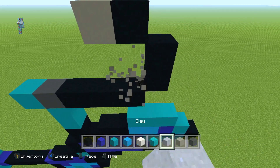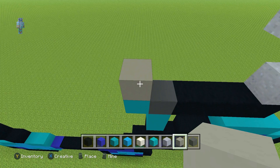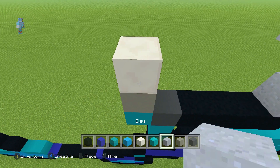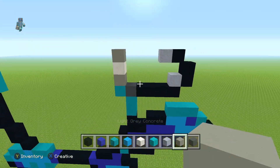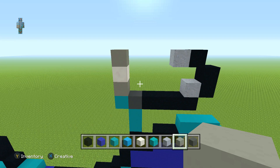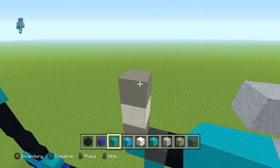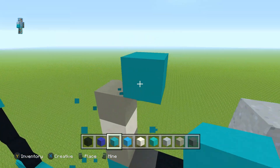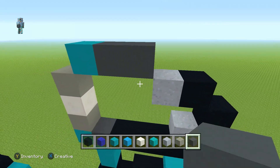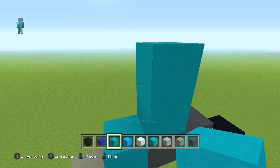Place one clay there and one clay there. The white grey concrete you're going to want on top here, then place a quartz there and one more on top. Get your cyan concrete, from here go up right diagonal once, and then place two grey concretes to the right so it should connect to the clay. Place cyan concrete there and then go up left diagonal once.